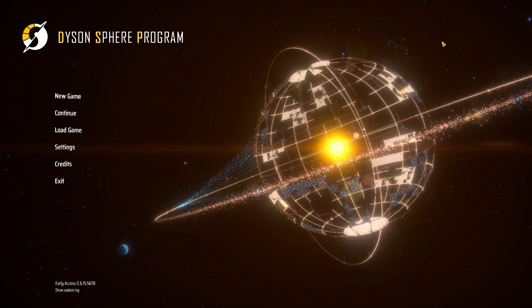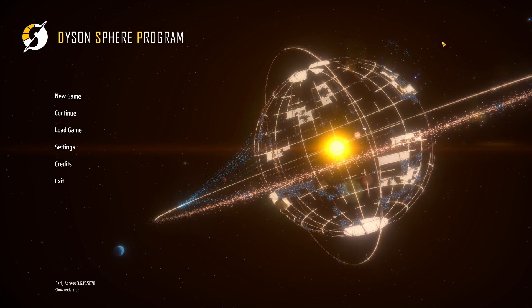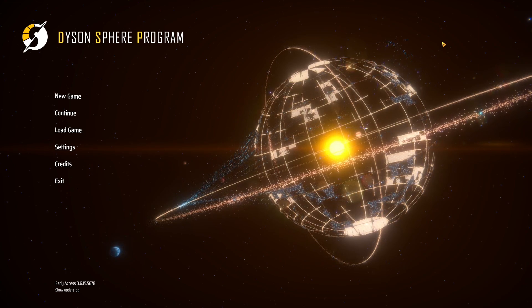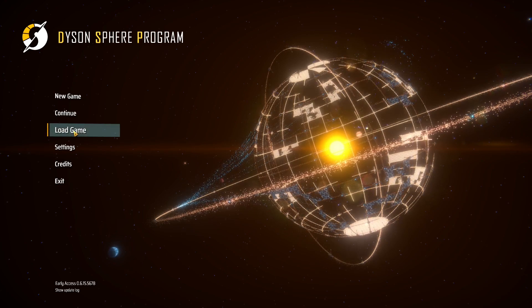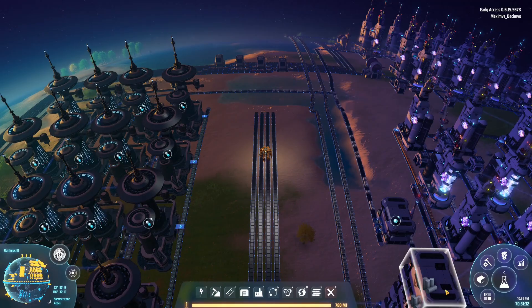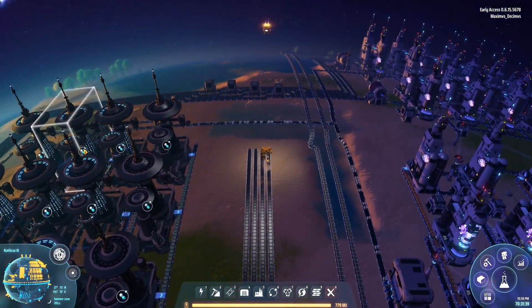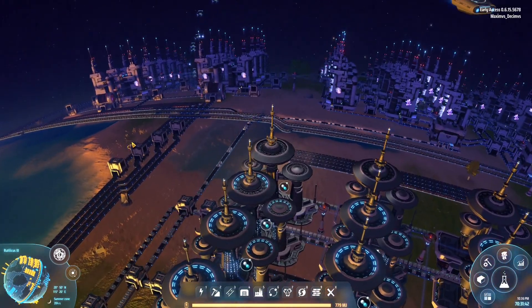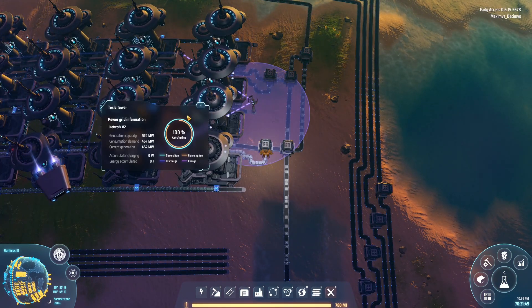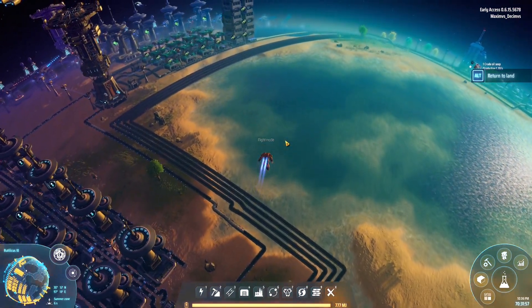Good day everyone, it's Max and welcome to the Dyson Sphere Program. This is the double deuce — episode 22 — where things are all going to come together in a conglomerate of excellence. This is the big one, this is where we turn on all the things and make it all light up like a Christmas tree. We are probably going to have brownouts — I'm a little concerned.